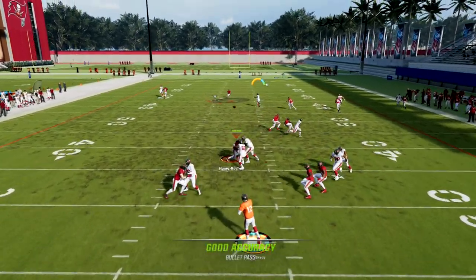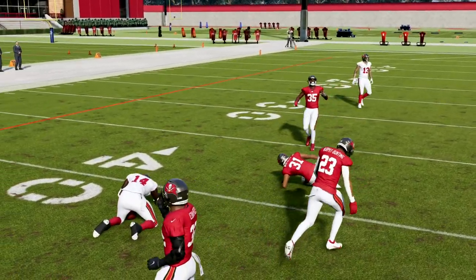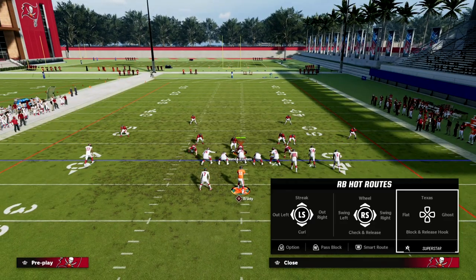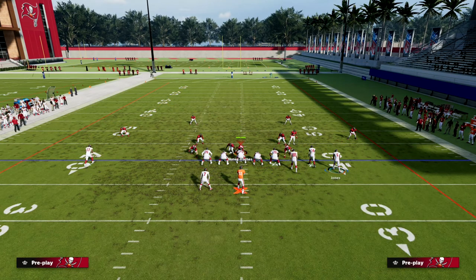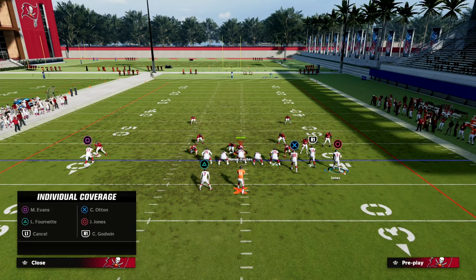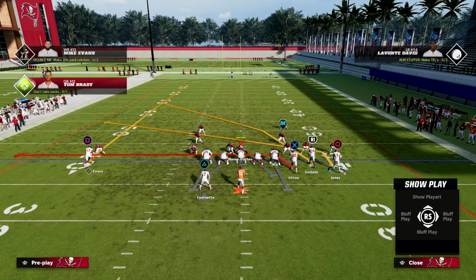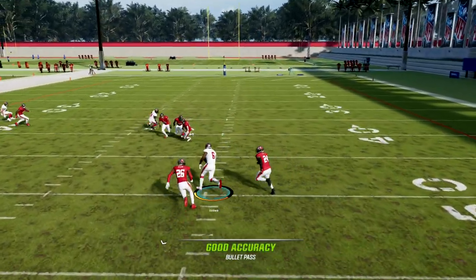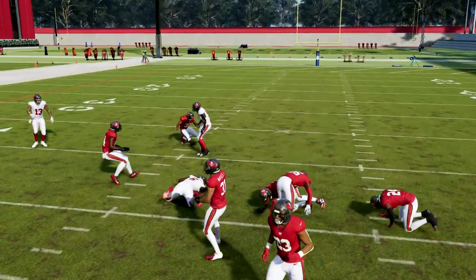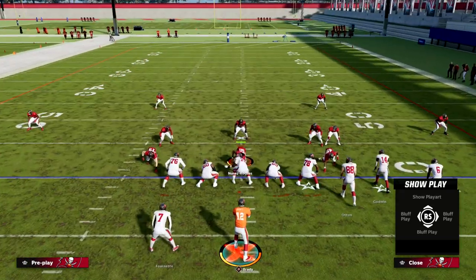Some crossers run slower, but this one runs pretty fast. A quick snap shows how quickly he can get separation, and adding this in front of the third makes it all a ton better. If they are usering the crosser, the slant is a great little check-down - you can see how it comes open in that throwing window to attack the defense.